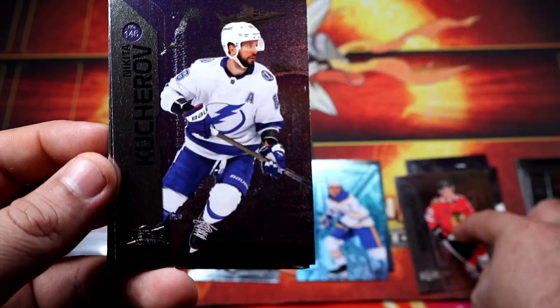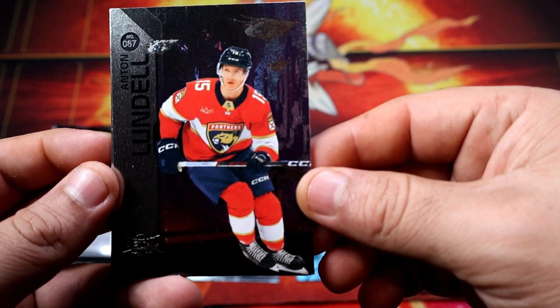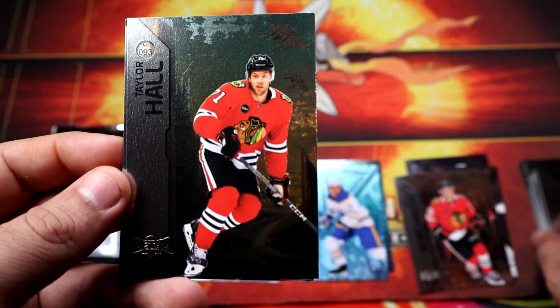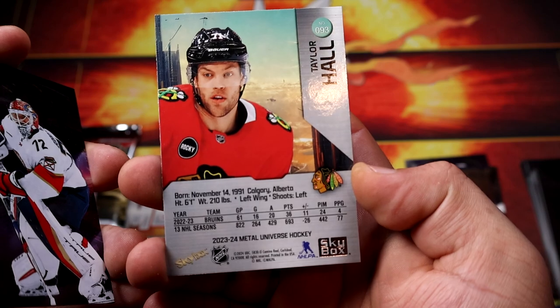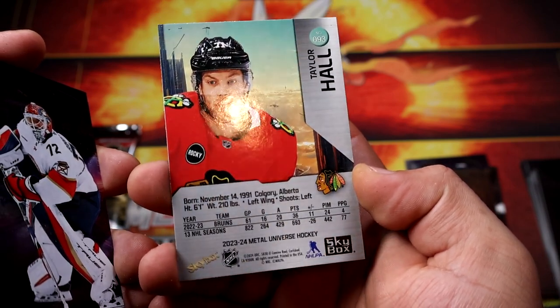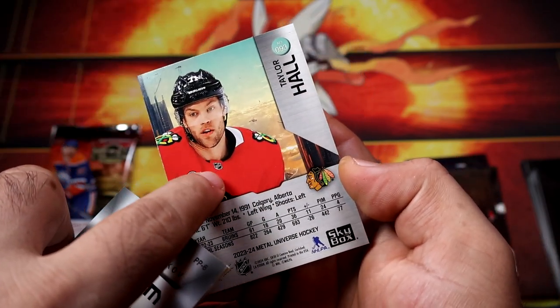Here comes our shield number or insert — rookie of Korchinski, wrong — Blackhawk. Oh well, we blew our chance to get Bernard. Oh, that looks different — Tyler Hall. Is that like one of those retro ones?